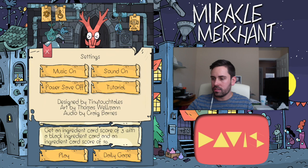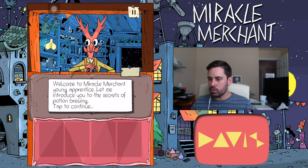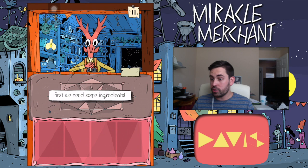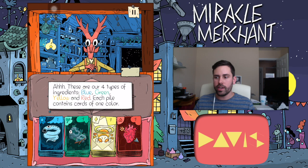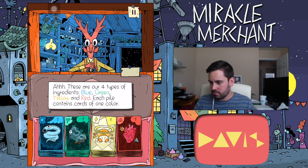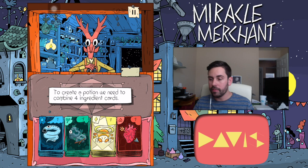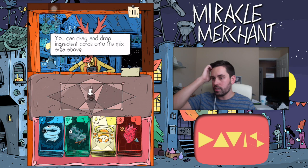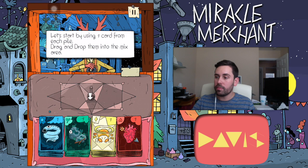Tutorial — there we go. Alright, welcome to Miracle Merchant young apprentice, let me introduce you to the secrets of potions. Tap to continue. First we need some ingredients — so these are the cards. There are four types of ingredients: blue, green, yellow, and red. We're just going with colors. Each pile contains cards of one color. To create a potion we need to combine four ingredient cards. You can drag and drop ingredient cards onto the mixed area above. Let's start by using one card from each pile.